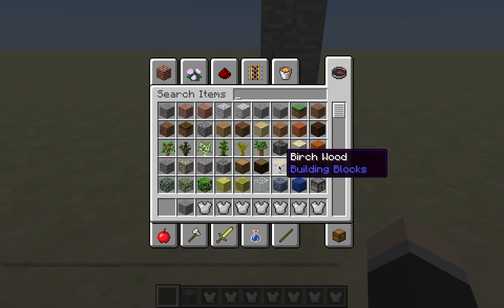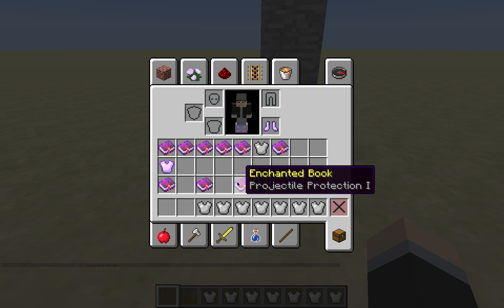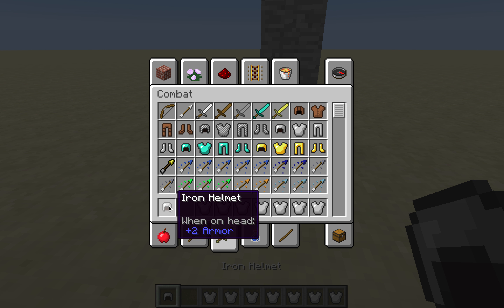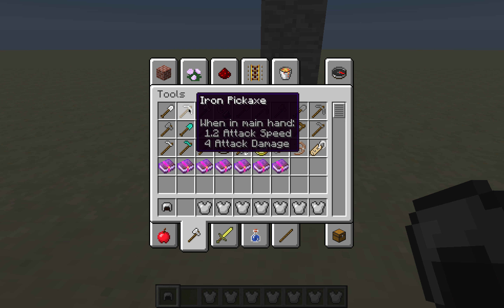The thing about enchantments is that they can go higher than level one, except for a few. Some enchantments like Aqua Affinity and Feather Falling have to go on certain armor pieces. Aqua Affinity has to be on helmets.